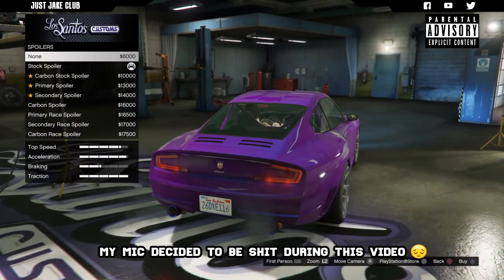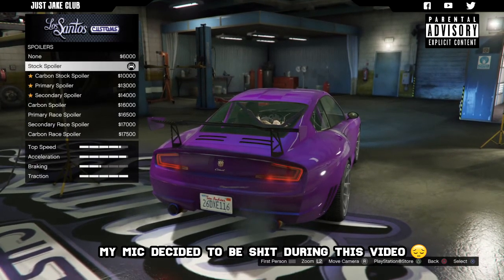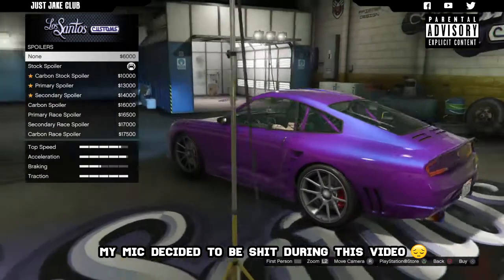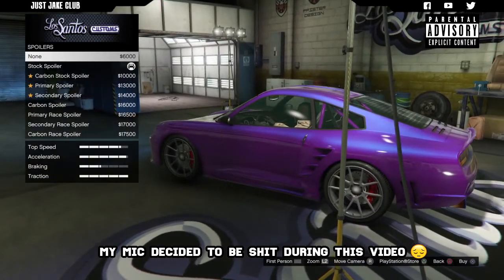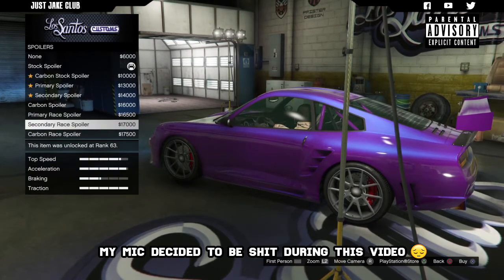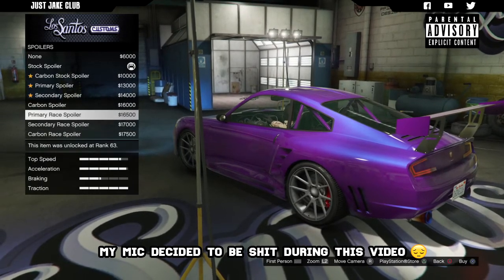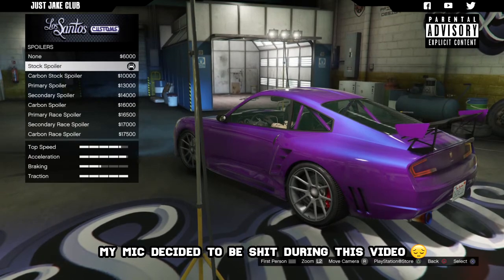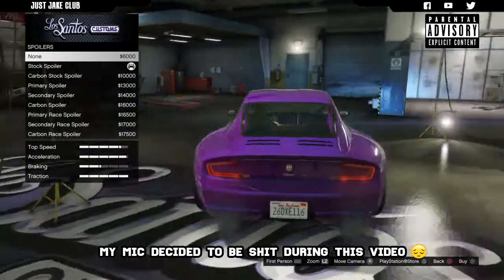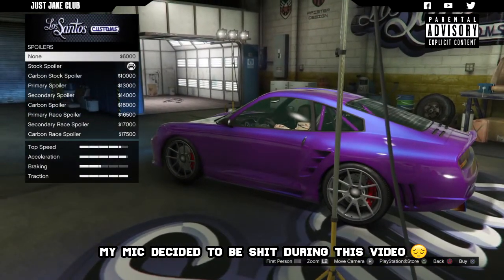Now we move to the spoiler - loads of options for the spoiler, which is surprisingly good. We do get a stock spoiler but we also get an option to remove it altogether, which I'm actually in favor of. I think that looks really good because you've got a little lip spoiler already built in. I believe this car is affected by downforce, so you don't actually need the spoiler for that added traction bonus since it already has downforce built in.